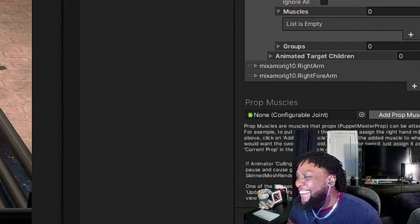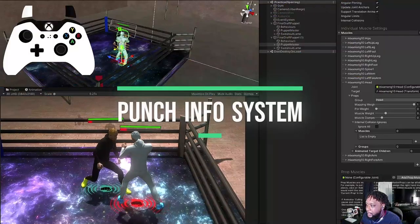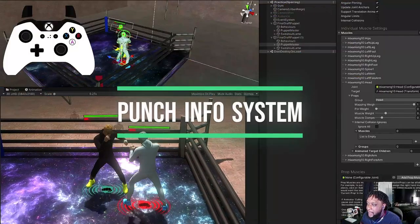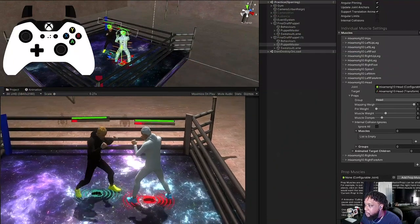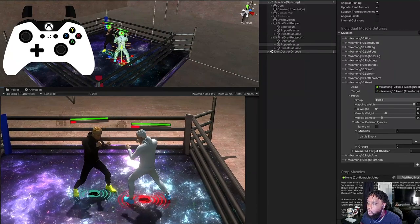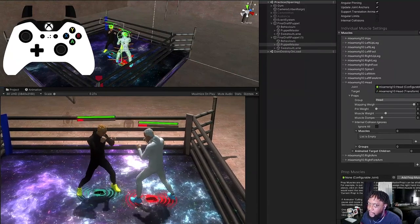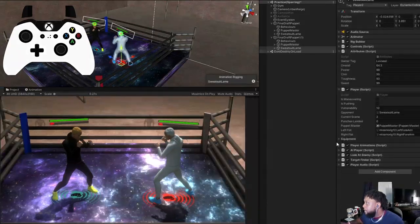There's a punch information system now. Basically, every time a punch gets thrown, information about that punch is broadcast — so the opponent knows what punch he got hit by and whether it was a haymaker or not, and he'll respond accordingly.